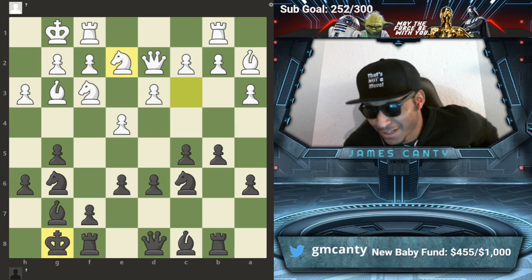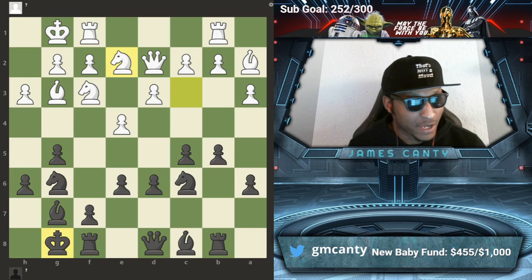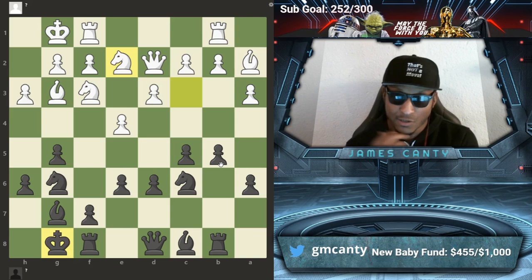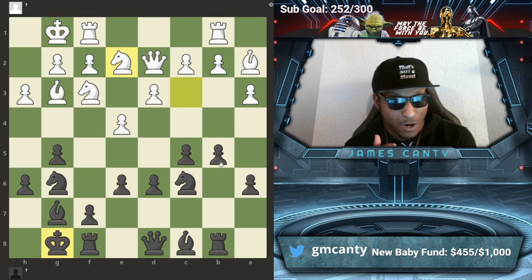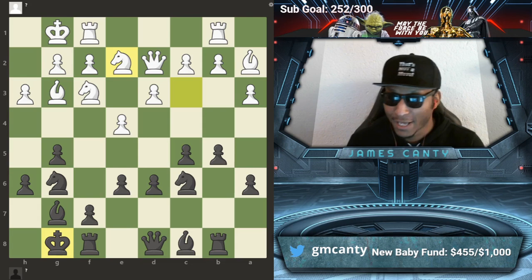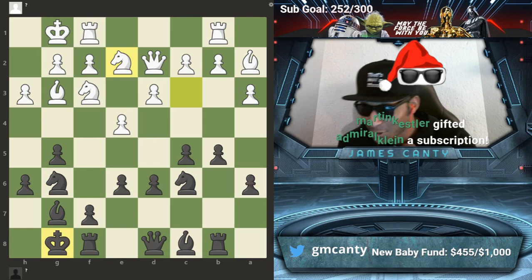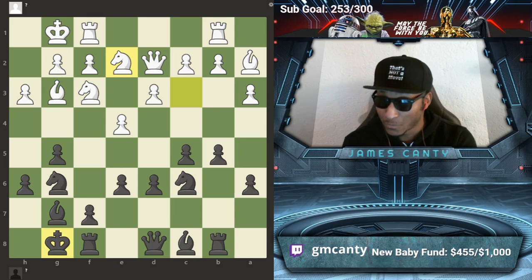I'm liking e5 — everything ceases and stops. Z nation says the move: e5! Why e5? It controls f4, stops d4, opens up our light square bishop. Z nation, you have trained very well, Jedi. That's all correct. That's exactly what it was about.